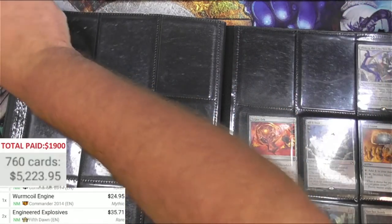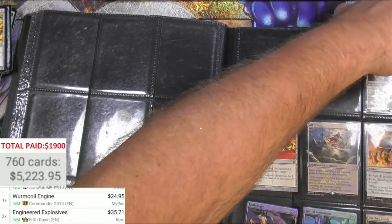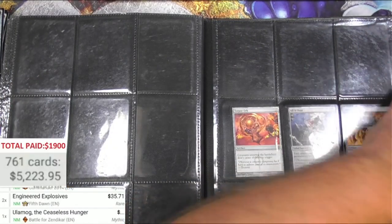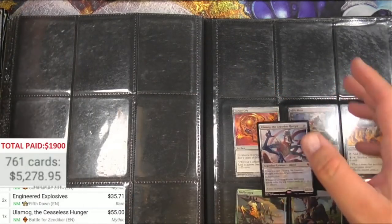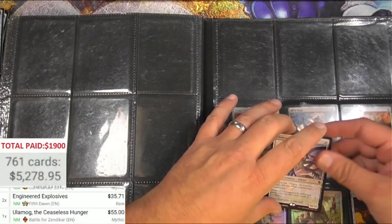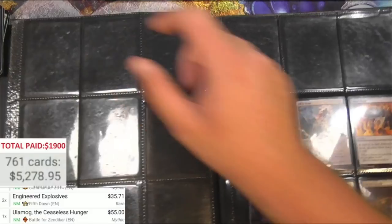Ulamog the Ceaseless Hunger - just the one, Battle for Zendikar. Fifty-five bucks - gotta be the best card in the set, right? And it gets a sleeve. Amazing!